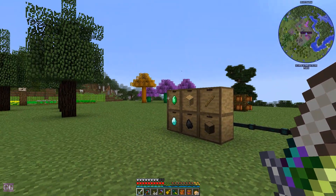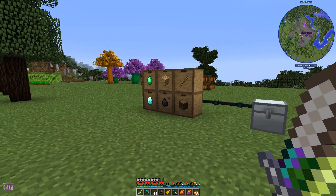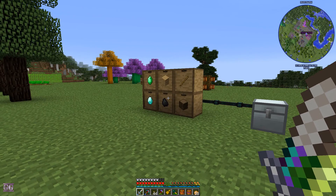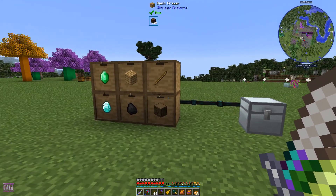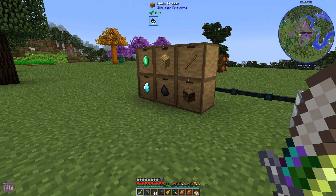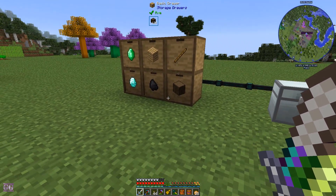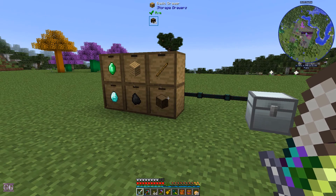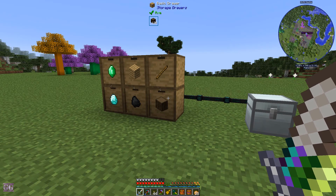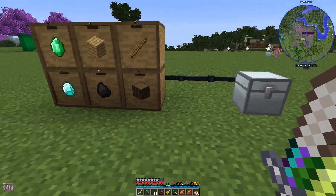Hey guys, this is Gurries, welcome back to my gaming channel. We are here in a new series — I'm going to try this. It will be a quick mod spotlight explanation, not really a mod spotlight, just the basics of how things will work. I've got a few questions from players online and one of my regular viewers, so I thought this is a good opportunity to focus on one specific thing in just a couple of minutes. This won't be long or dragged out, it won't be much crafting, just showing you how things operate. This might be the longest episode because of a bit of explanation at the beginning. Today's episode is about drawers.